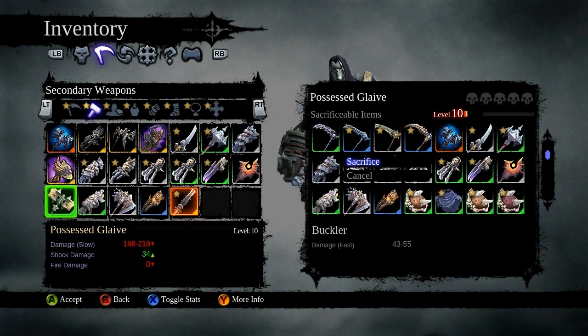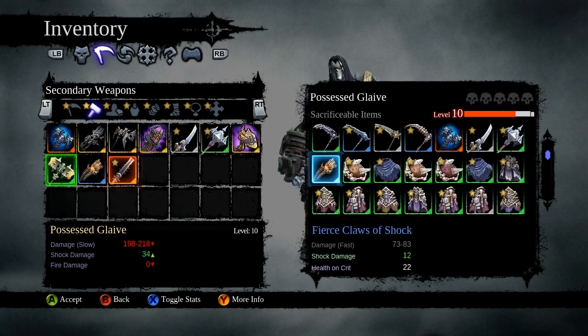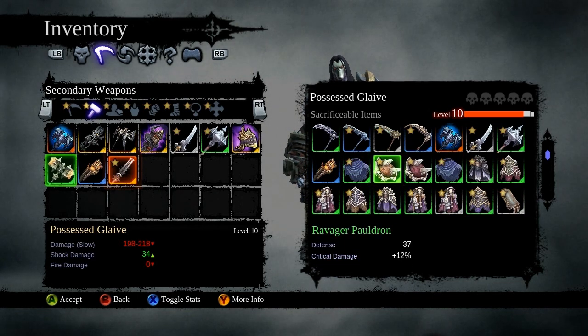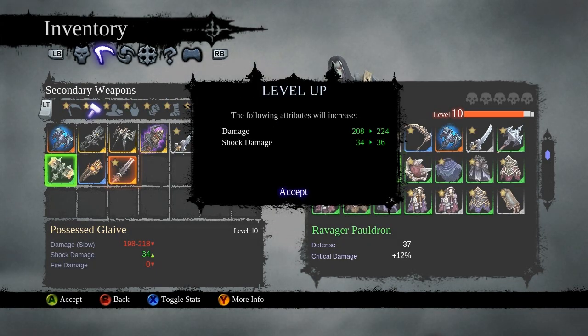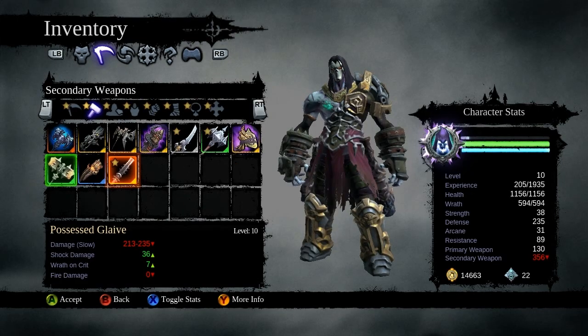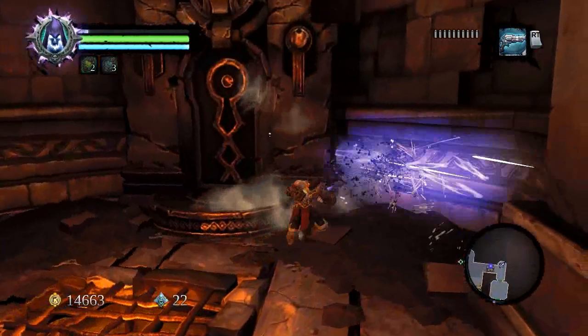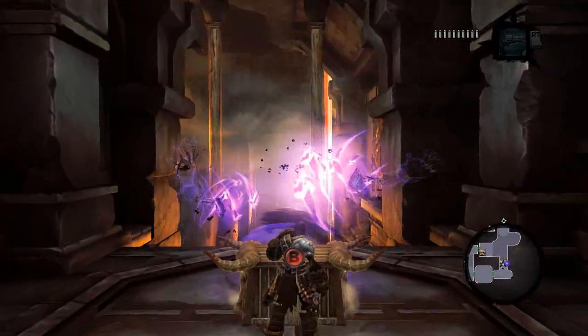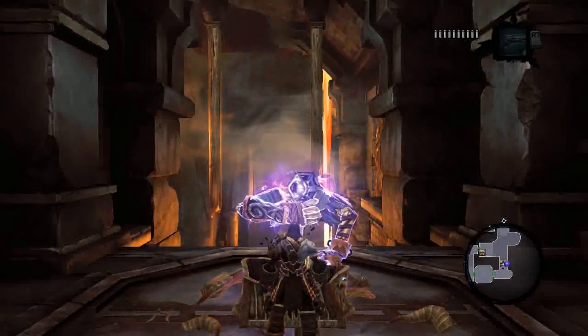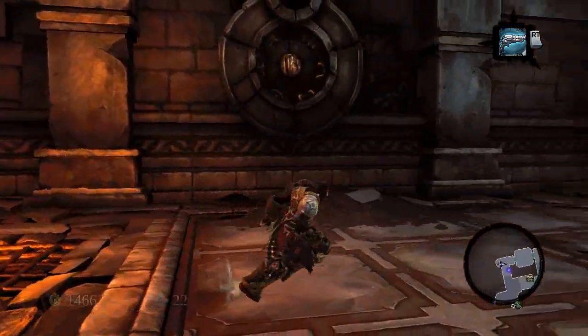Possessed glaive — possessed weapons gain experience when items are sacrificed. Yes, we know what we know. Oh my god, is it seriously teaching this again? We got the possessed glaive right there. Let's upgrade it with some garbage. Wait — why does it say level 10? It started as level 10. Okay, so let's put some in: pierce wrath on crit — wrath on crit is always nice. I upgraded it; still not quite as good as the hammer. That's okay. Aha, a key! We still have not yet even gotten to one of the hearts yet — that is crazy.